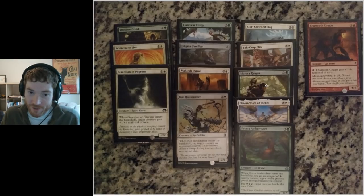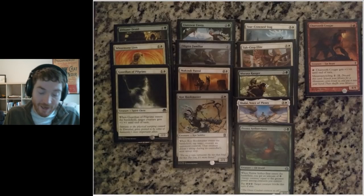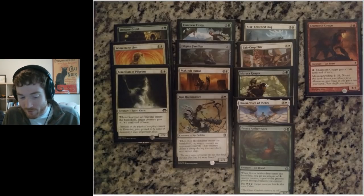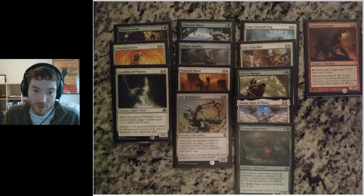The Murasa Ranger really outperformed my expectations. It's a 3/3 for one green, three colorless with Landfall — an ability that triggers when you play a land. When you play a land, if you pay one forest and three colorless, it gets two plus one, plus one counters. This card was really good; I was shocked by how good it was. Shaylai we've already talked about.